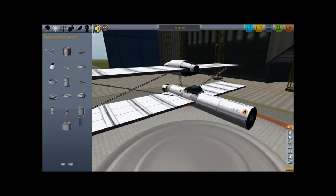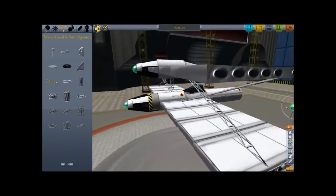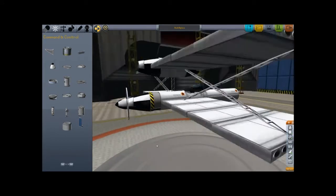This program only uses jet engines and rocket engines. So I can't have a prop, sadly. Well, I can have a prop — or a prop prop, I guess, if you want to be like that. Look at this — it looks like a propeller. Nice.